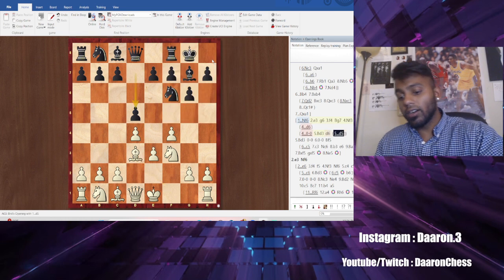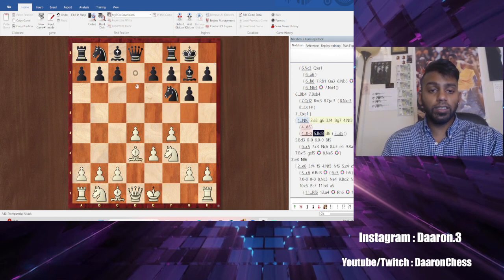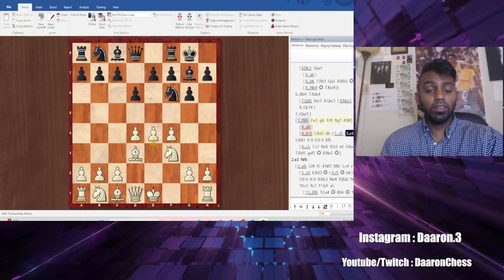And d6. So if you watched the other video, d5 is the Grunfeld, but generally you're going to see d6 is a King's Indian. So what you want to do against the King's Indian is you want to push e4 ASAP. Do not wait, because if it's too late, it's too late. So you go e4.